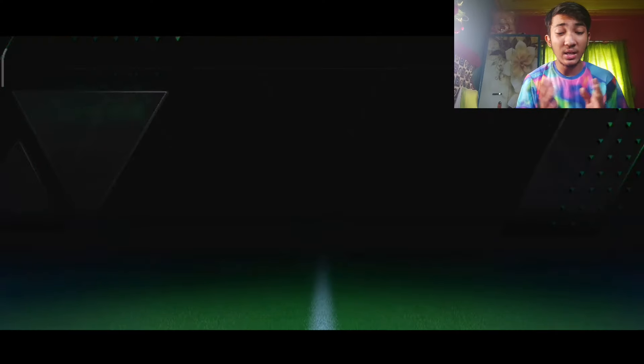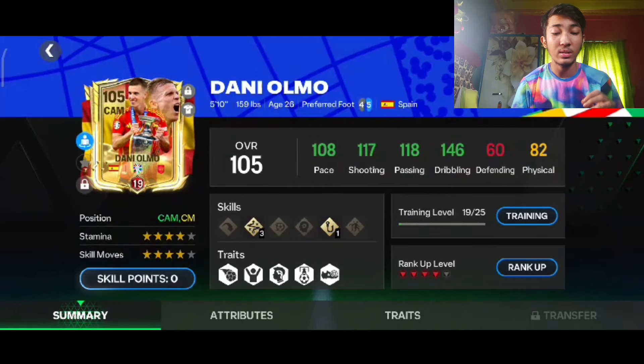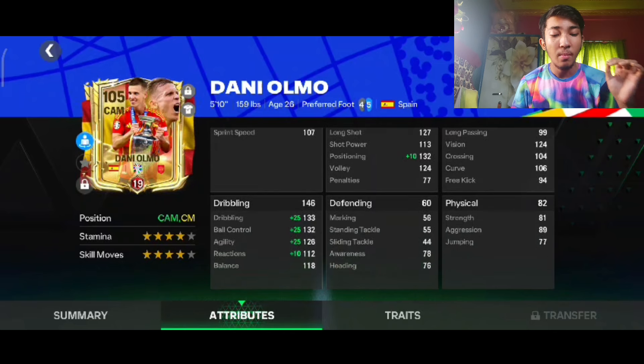Hello, welcome back to another video. Today I'm going to review the brand new Danny Olmo card — the Euro Best 11, 101-rated — which we have placed in the team and ranked up to red card at 105. He is the highest rated CAM in the game, so expectations are really high. I packed him in my second diary, so today we're going to check his total gameplay and how he plays. If you enjoy the video, drop a like and hit the subscribe button.